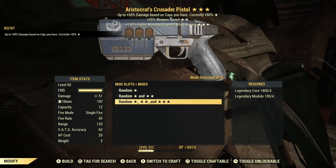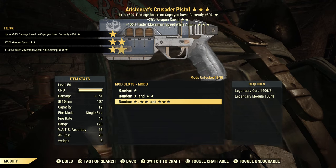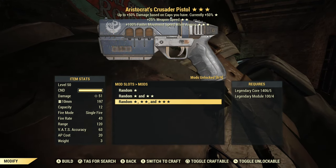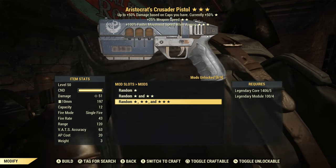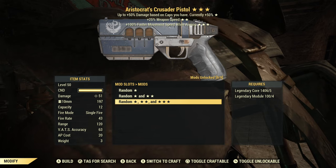Next one is Aristocrat's again — weapon speed, movement speed while aiming. The other Aristocrat's was better. Weapon speed I don't think is all that useful on this gun because you can fire as fast as you can pull the trigger. Movement speed while aiming I think is pretty useless. So overall I'd say this is scrip.